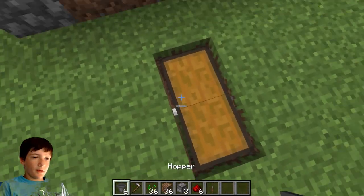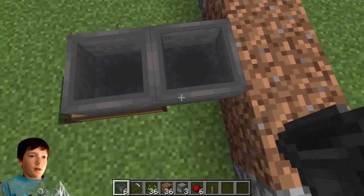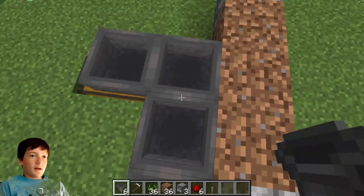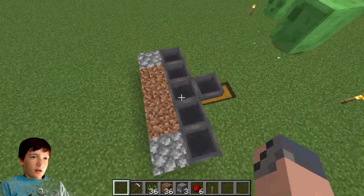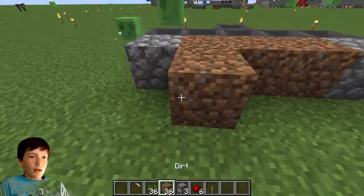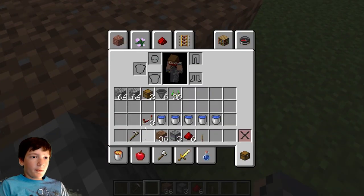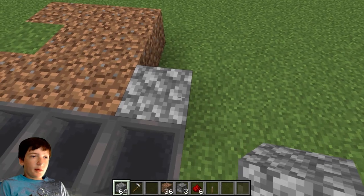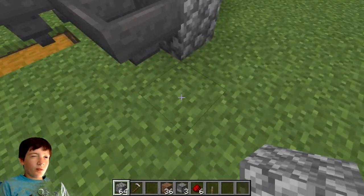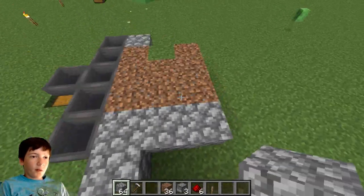Now get your hoppers out and place one into the double chest, one going into that hopper, and then five right here. Now make a platform right here, three by three.